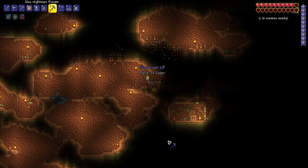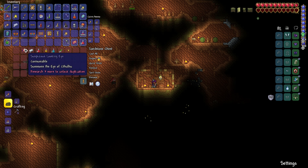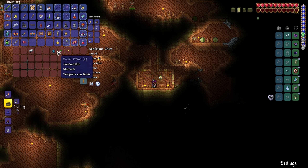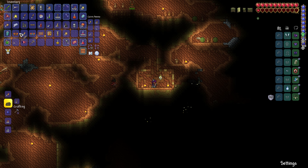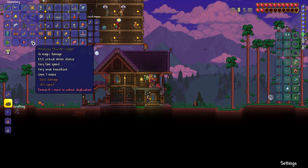Oh, we got another chest here finally. Will this have the last thing I'm looking for? Probably not. Oh, it does! Awesome. And we can do the Eye of Cthulhu again if I really decide I want to bully that boss again. So we got the two items I was looking for — the Storm Sphere and the Thunder Zapper.